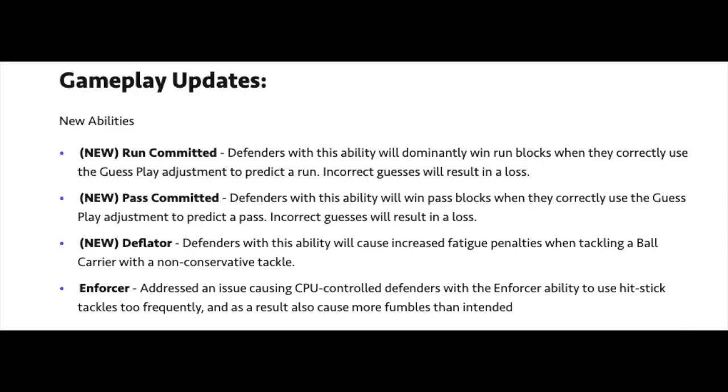They have a new Deflator ability where defenders will cause increased fatigue penalties when tackling a ball carrier with a non-conservative tackle. There's also a new Enforcer ability addressing the issue causing CPU-controlled defenders with the Enforcer ability to use hit stick tackles too frequently and cause more fumbles than intended. With the user, you'll fumble from the Enforcer hit, but the CPU hasn't been doing it too often. Turnovers are already hard enough — you can read coverage perfectly with your linebacker and still not get the play.